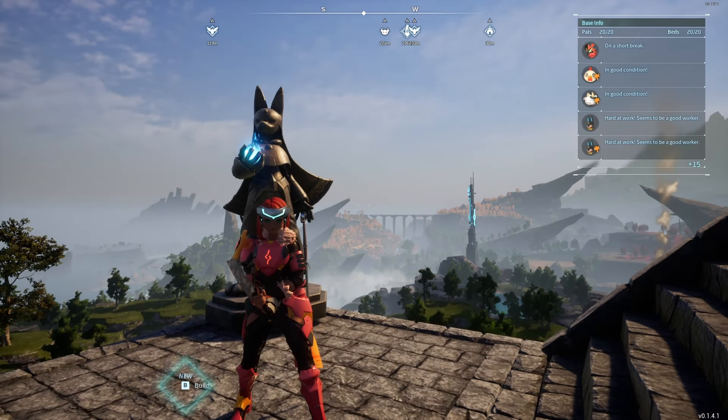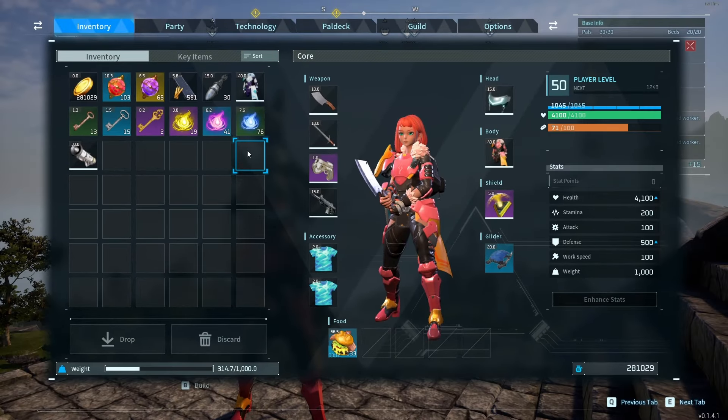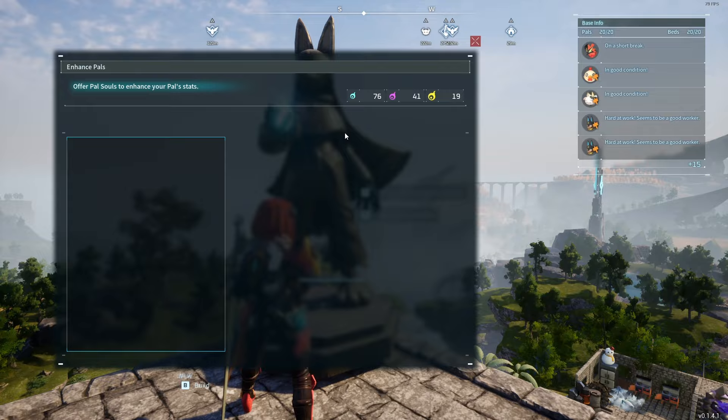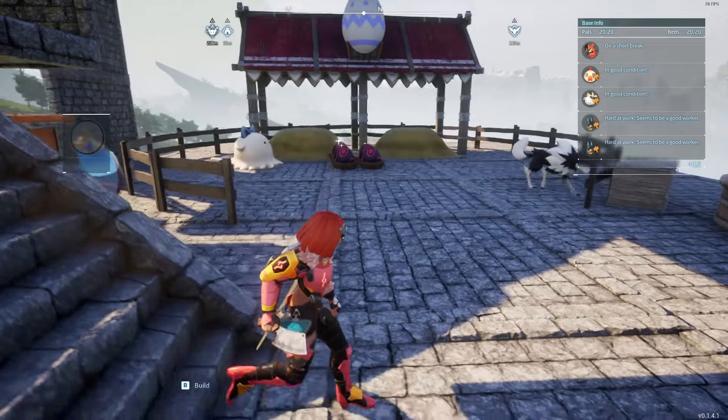How to get a lot of pal souls without leaving your base. You can see I've got quite a bit of pal souls to upgrade my pals. If you go to this statue you'll see that you can enhance your pals with the souls. But how do you get them? You can get them by breeding pals and then just butchering them.